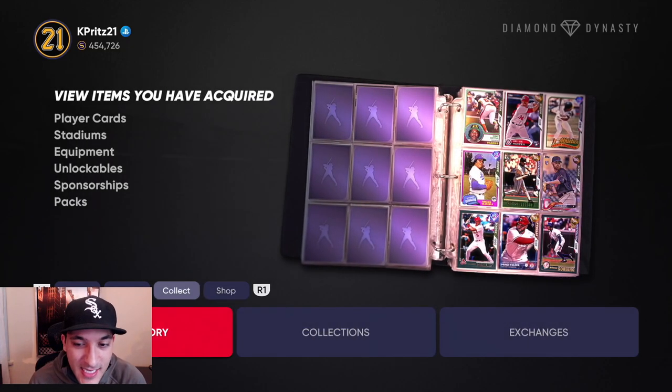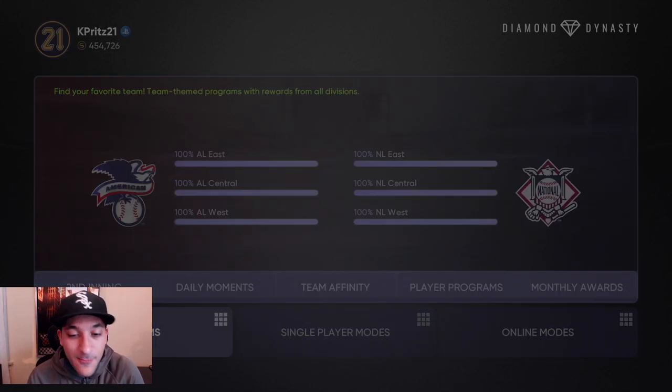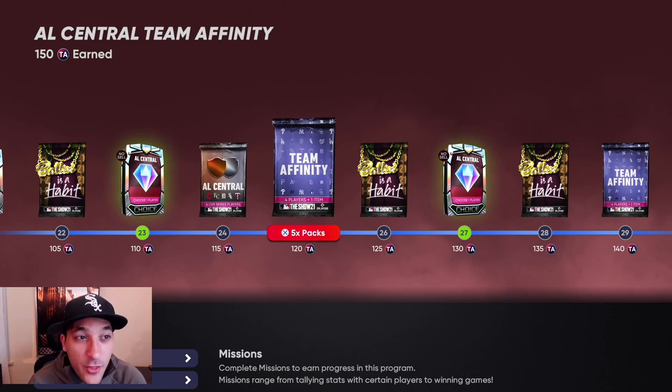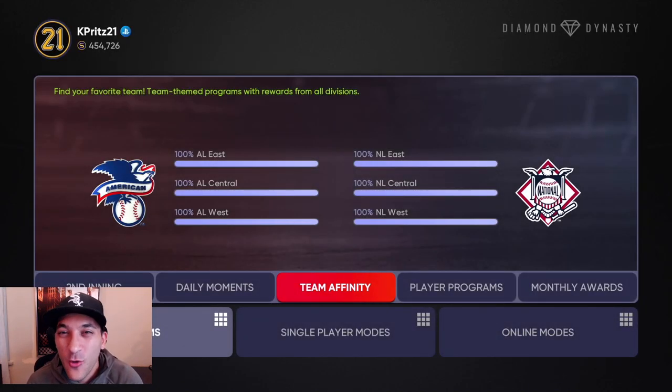The biggest thing about Team Affinity - the reason you want to do these on a no money spent approach - is the packs. All together we got 144 Team Affinity packs and 42 Balling is a Habit packs. Through all those packs, the biggest pull being the Grom. Minus that, we got a ton of duplicate cards. I cleared out my inventory and we made over 200k from duplicate cards, then add another 161k for the Grom - we literally made 434k just from duplicates.